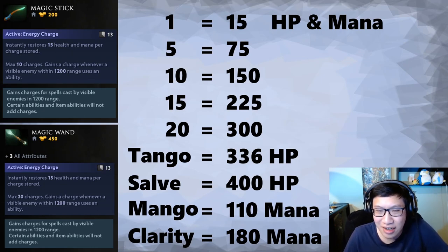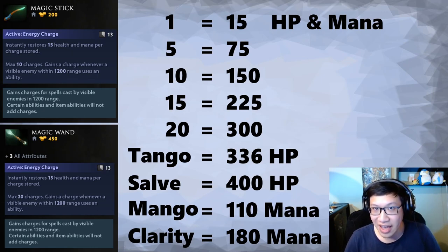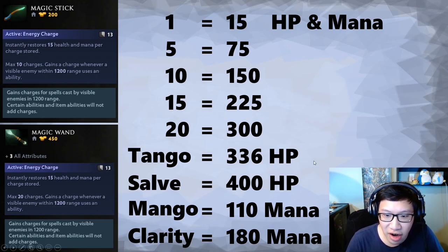So we still need consumable regen — tangos, salves, mangoes. We need to play the lane. But then if we still have a magic stick at that point, we start getting some value and we're still able to play. Our other options: a tango is 90 gold and a salve is 110, so for 200 gold we could have about 700 worth of heal. Or we could have this stick. In 10 spell casts, enemies could feasibly do 800 damage, and with starting consumables we'll be mostly healthy — but if we had just a stick we get back 150 and we can't be in the lane. Mangoes and clarities for mana are much faster than waiting for 10 spells to be cast. You cannot trade consumables out for a stick.